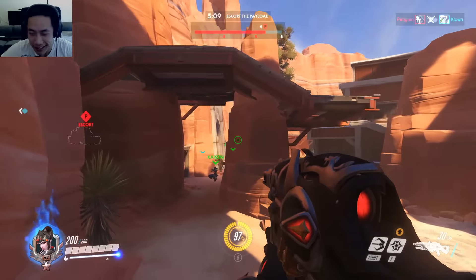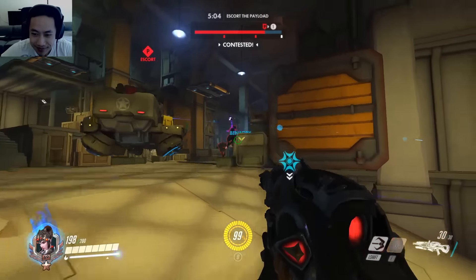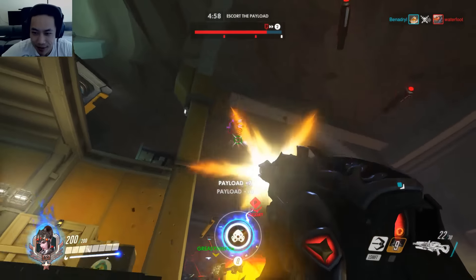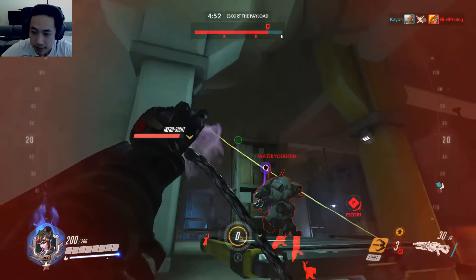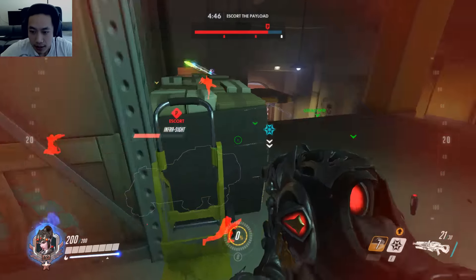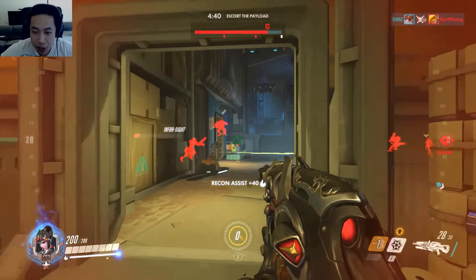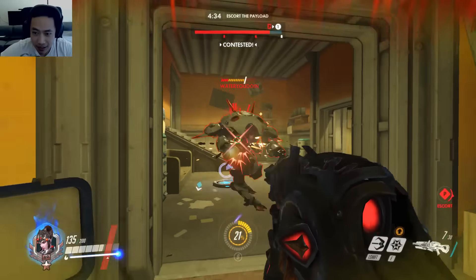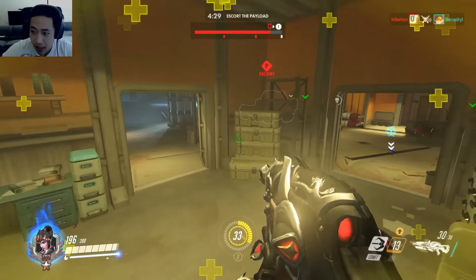This might actually be the correct way to play Widowmaker, guys — nah, I'm just kidding. Who needs their scope, right? I've been playing Widowmaker wrong the entire time! All those hours of trying to snipe — who needs it? I don't need it. Let's see if we can do anything against this D.Va. I was able to get her down. Basically, you have to charge 1.4 seconds to get a full damage shot — that's quite a bit of time. Based on how fast you can unload your 30 bullets, it is a really big difference.